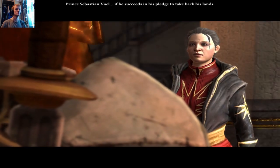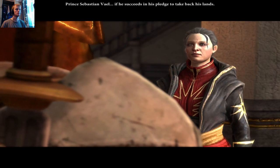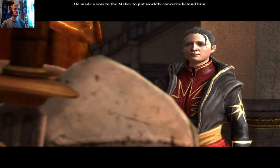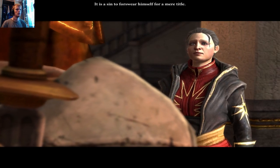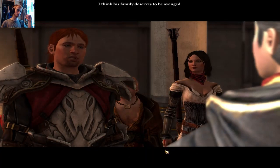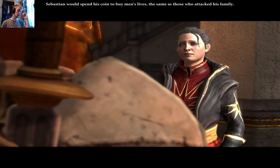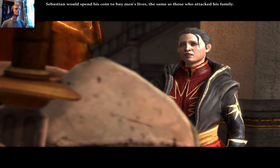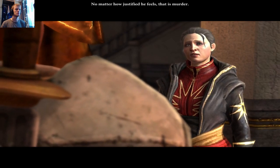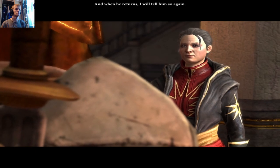'Royalty — Prince Sebastian Vale. If he succeeds in his pledge to take back his lands — he made a vow to the Maker to put worldly concerns behind him. It is a sin to forswear himself for a mere title.' I'm going to help him. I think his family deserves to be avenged. 'Sebastian would spend his coin to buy men's lives — the same as those who attacked his family. No matter how justified he feels, that is murder, and when he returns I will tell him so again.'